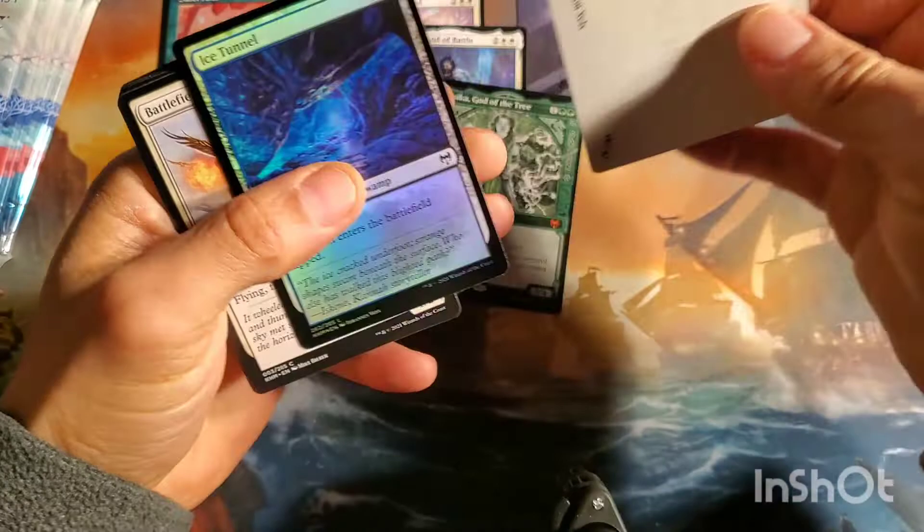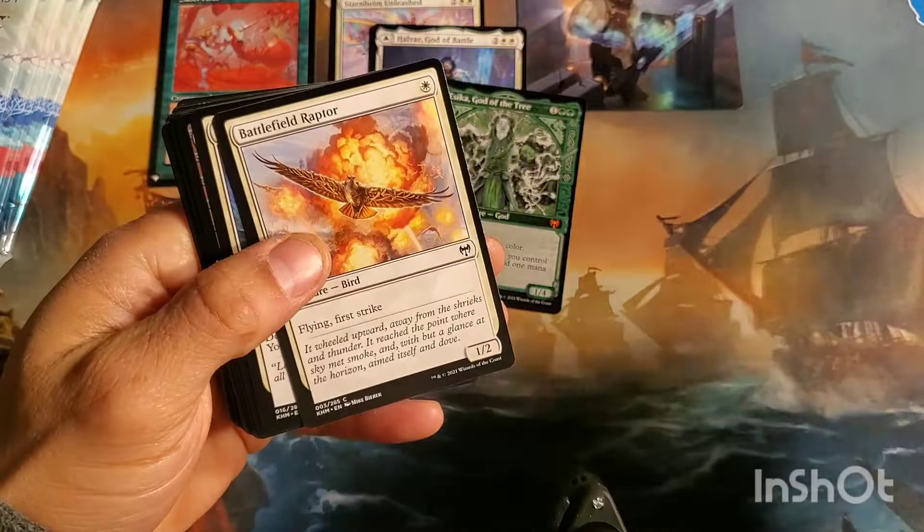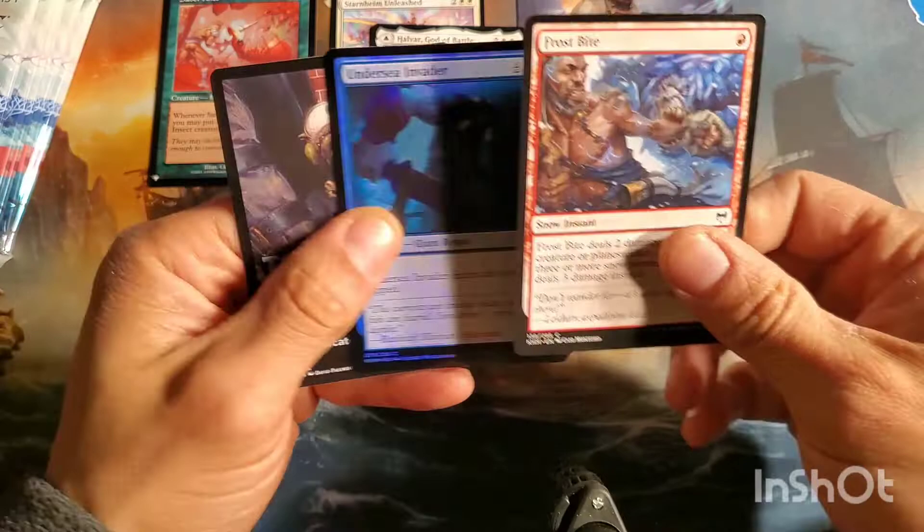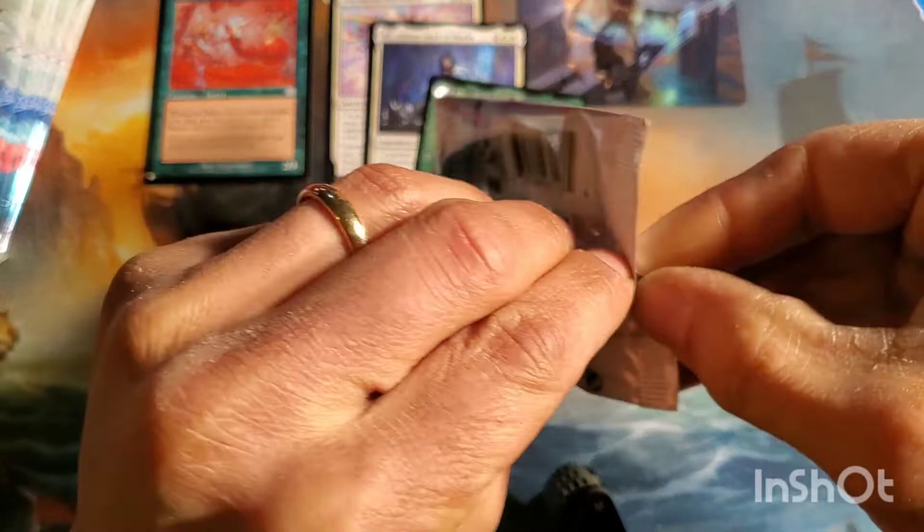Inga the Ruin Eyes, and then Ice Tunnel. I do like these dual fetchable snow lands even though they enter tapped. Rise of the Dreadmarn is actually not bulk. Frostbite, Undersea Invader. I've got some decent mythics but it's been a little blah overall.